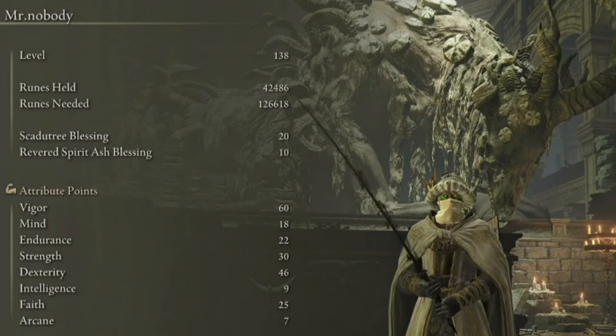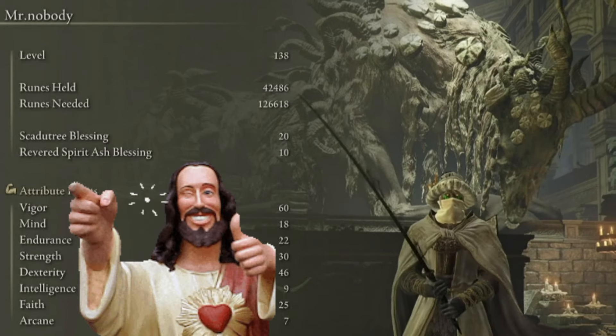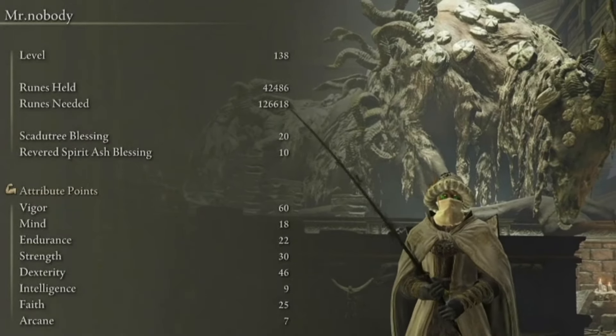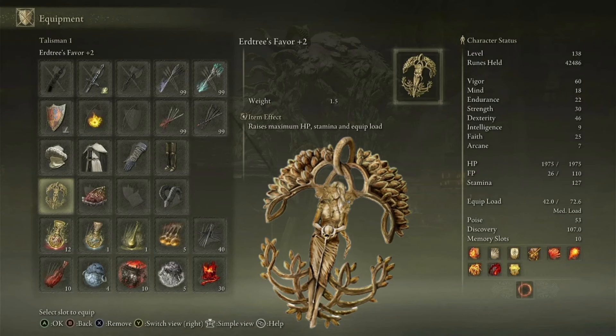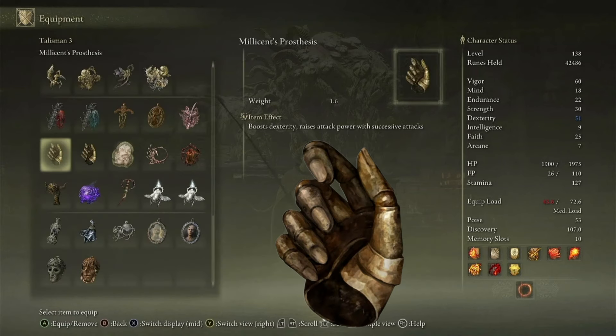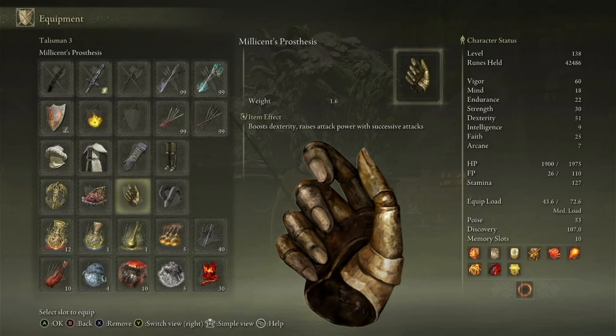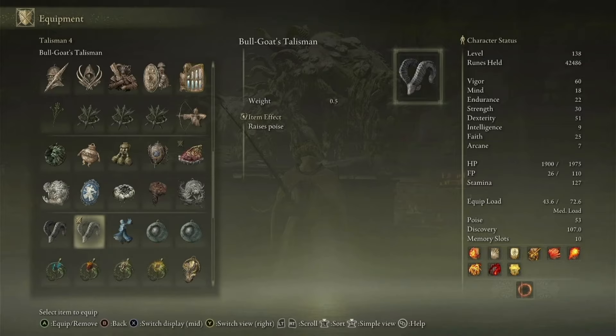My build is quite simple: I got 60 in vigor, 30 in strength, and 46 in dexterity, and 25 in faith. But you can enhance this build even further by pumping more into dexterity. The talismans I use are the Erdtree's Favor plus 2, which raises maximum HP, stamina, and equip load; the Shard of Alexander, which greatly boosts the attack power of skills; then Millicent's Prosthesis, which raises my dexterity up by 5 points — adding up to 51 — and raises attack power with successive attacks. And then I have the Bull Goat's Talisman, which just raises poise, but you can swap this out with just about anything you want.